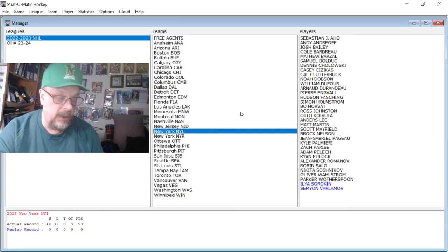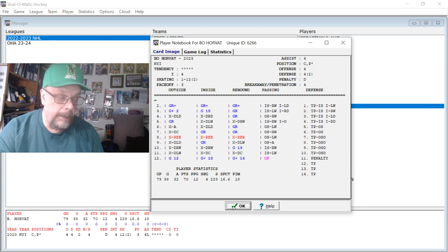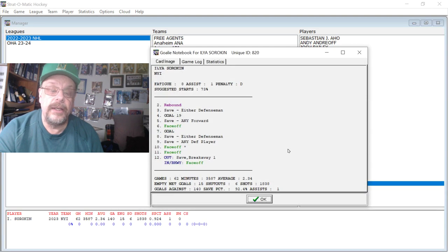Going to the Islanders — we're going to look at these guys because it's my team. First is Bo Horvat, the guy we got from Vancouver: 38 goals and 32 assists, though that's probably combined Islanders and Vancouver. Brock Nelson had 36 goals and 39 assists — a really good year for him. Then their goalie Sorokin had a 2.34 goals against average and a .924 save percentage — 92.4% of the shots he faced he stopped. Goal 1-19 at 4 and a goal at 7.